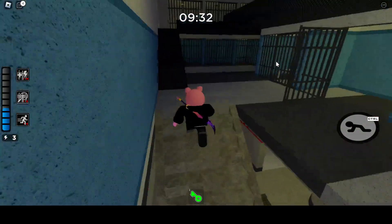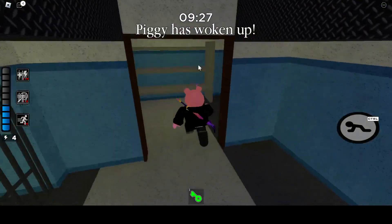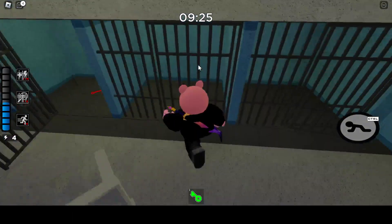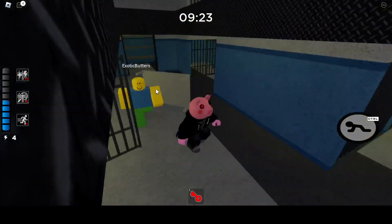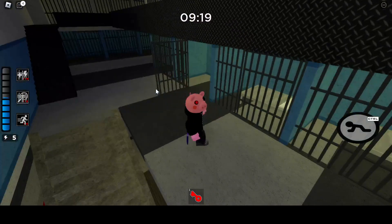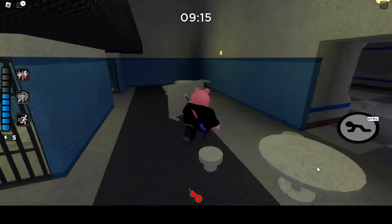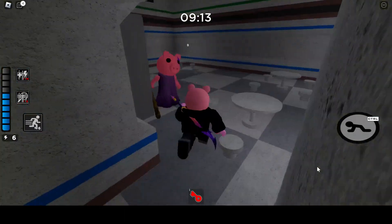I've actually memorized most of the map since I last recorded, so I know how to do it. If you want to take the purple key, we could probably try to find it — it's in the door I just unlocked. Purple key.